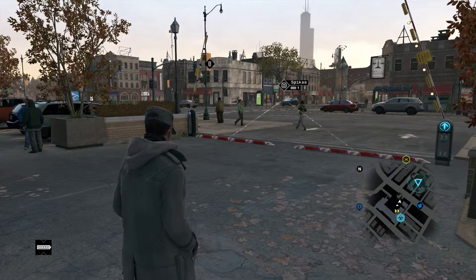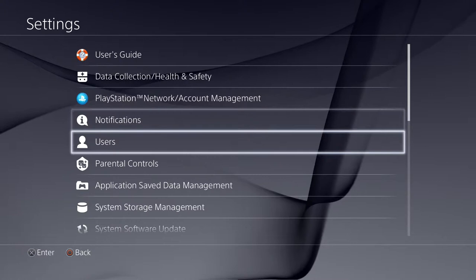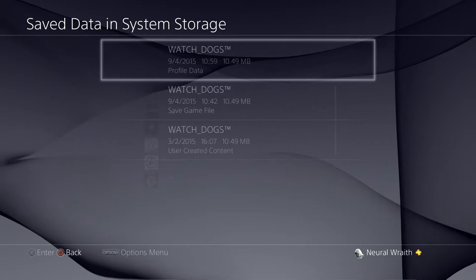What that entails, I can actually show you this time. If we go up to Settings, then Application Save Data Management — or Save Data Management — go into System Storage first, then Application Save Data. Go into Watch Dogs and you've got these three profiles.